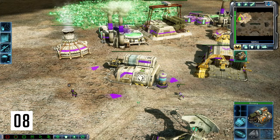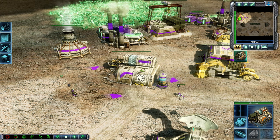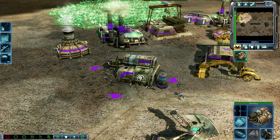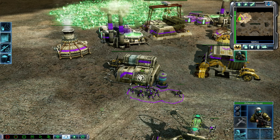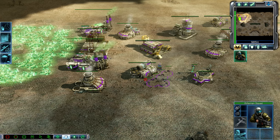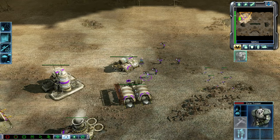Coming in at number eight is the armory. The armory has a special ability where you can put infantry inside and the infantry gets healed and all lost squad members are replenished. It does take a while — that rifleman took a second or two to get fully healed — but there is a way to quicken this process, and it works especially well with zone troopers.